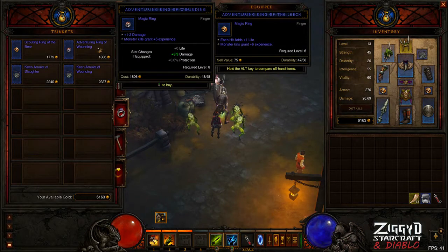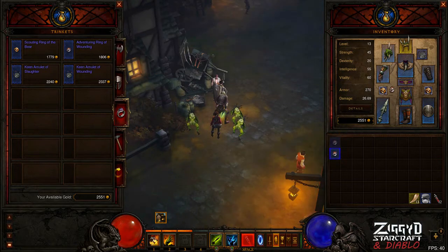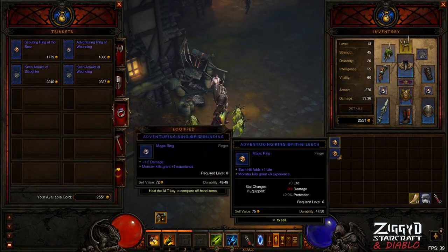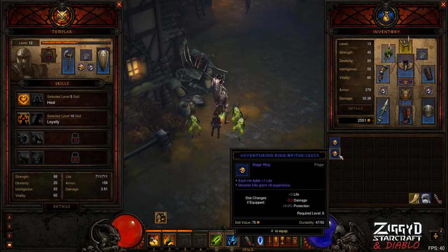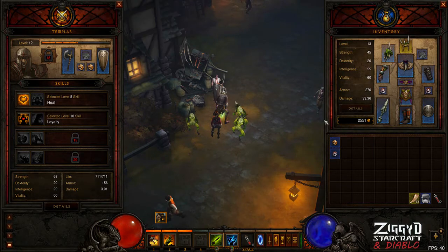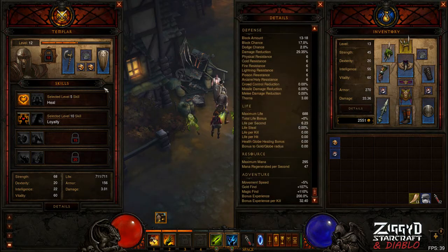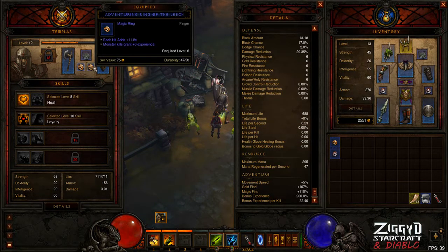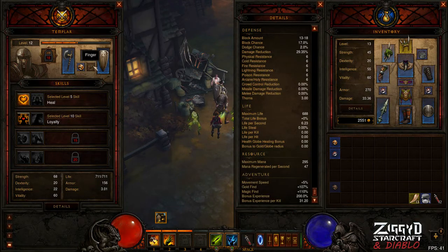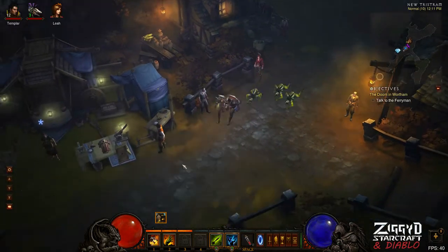It looks like we've actually got some wounding rings here — the adventuring wounding extra experience — a bit less than what we've got now, but the extra damage should help out taking down things. Two of those, an extra 6 damage, so we'll put those on there. Now we'll put our plus experience 6 rings on our Templar because he shares that as well. With bonus experience per kill at 32, 31.24, so it gives you about 20% of that — a bit of a bonus for each ring there. It's just a nice little bonus per kill.